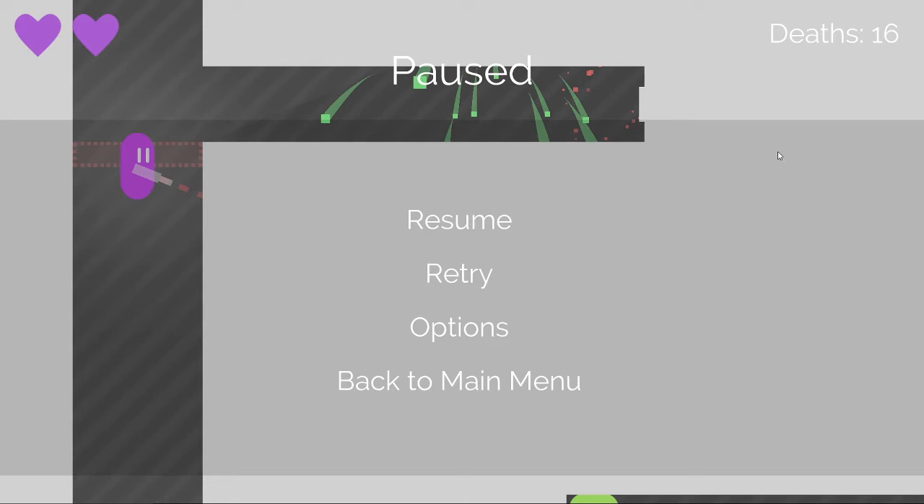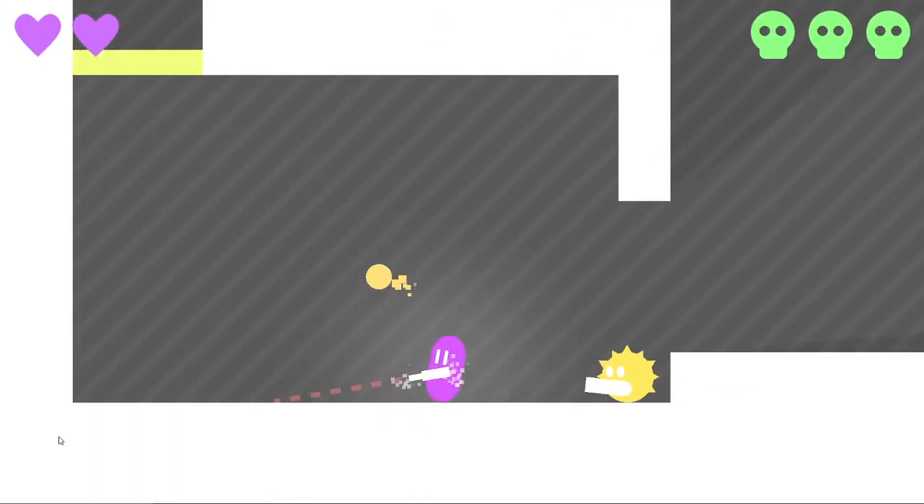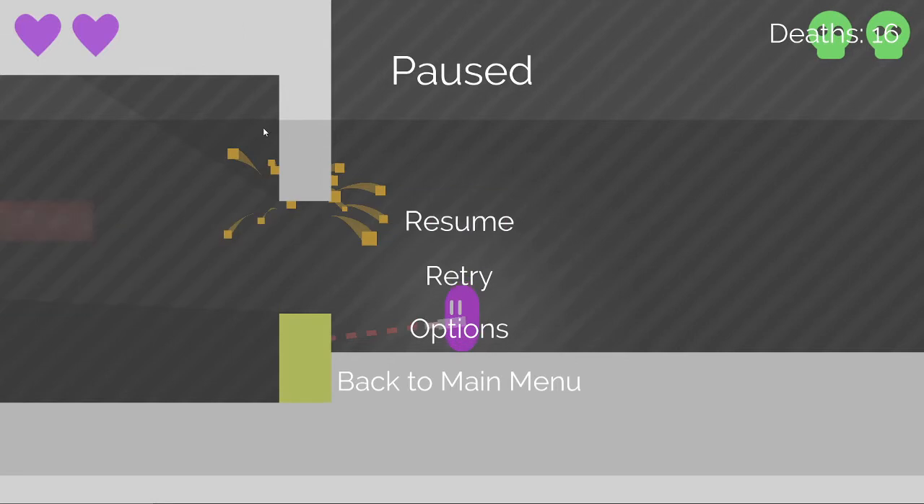This is one of the hardest strats in the run that I'm going to be showing. As you're falling, you want to hit the yellow dude to push him in the path of the door, then you ignore him and hitting him a second time, because he'll be killed by the door when you go through. Mildly brutal, but yeah.